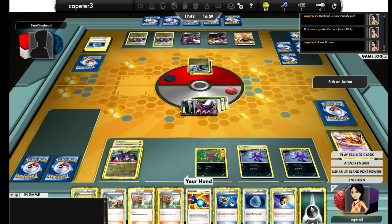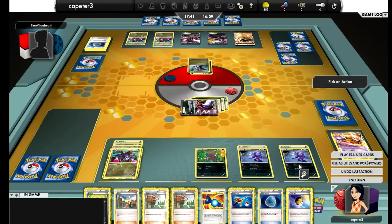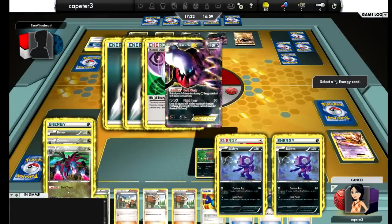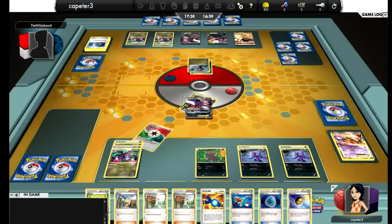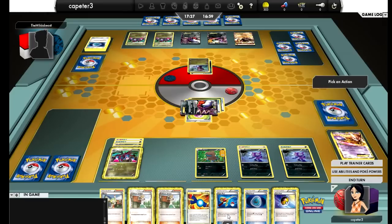Now I've got to decide what to do. I definitely have to attach for the turn. I can't attack this turn, so it's more like just getting my bench prepped. I need to take that energy off of Darkrai, and I'm going to attach the Eviolite just to make it a little more difficult for him to knock me out with that Terrakion.